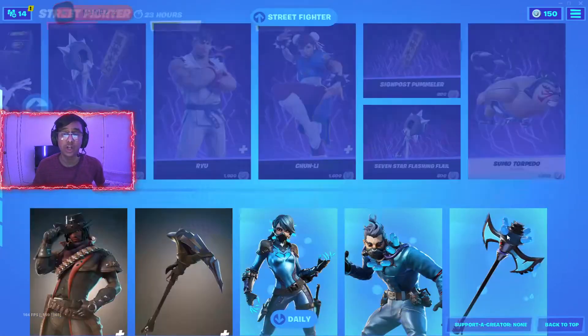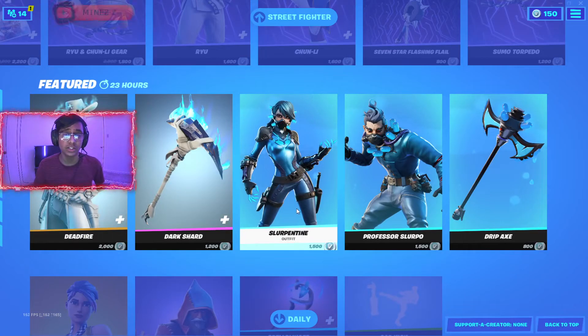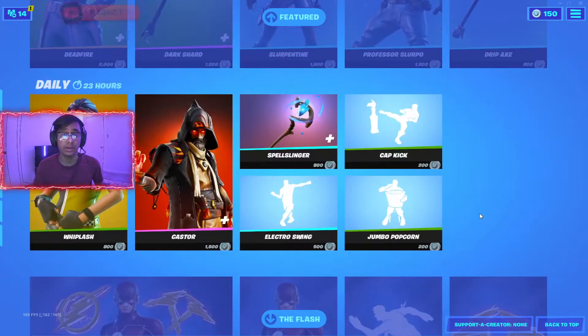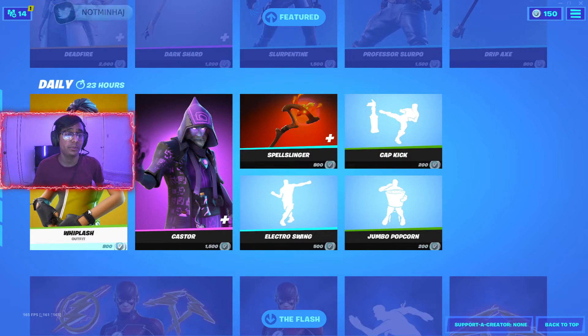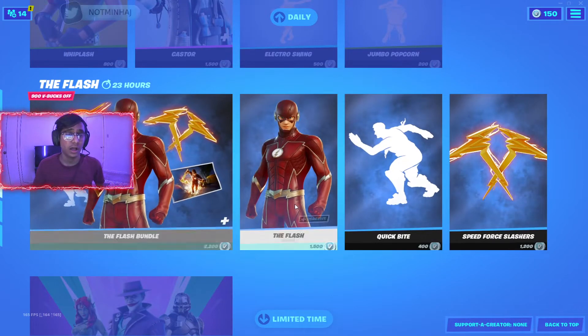This is a fire item shop. We got a dead fire skin in the item shop, we got Slurpy Dine — this skin is fire. Not gonna lie, I kind of like it. We got Whiplash, we got Caster Electric Swing, and the Flesh bundle.